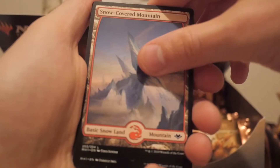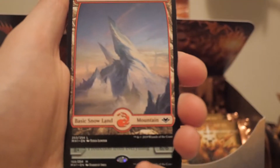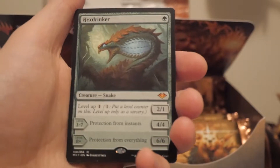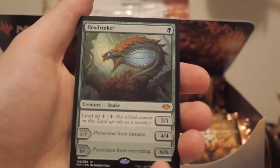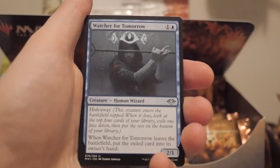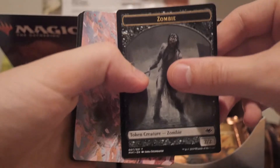Elephant foil, nice. Snow-covered mountain and we got - ooh, it's the mythic worm guy, Hex Drinker, that you can get protection from everything. Not ideal as a mythic pull. That kind of eats away at a lot of opportunity later on in the box. Also we haven't seen a land yet - what's going on? Where are the horizon lands? That's why I got the set - it's for the horizon lands.